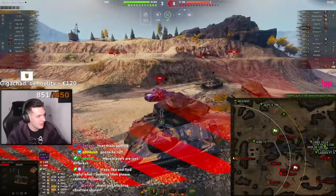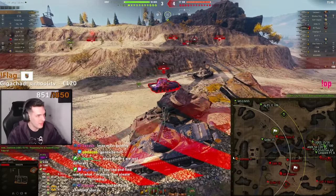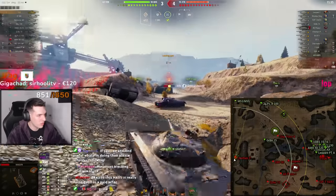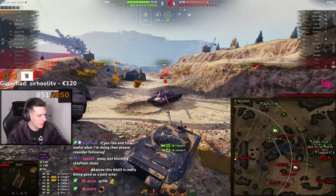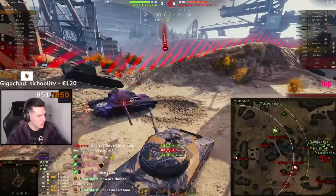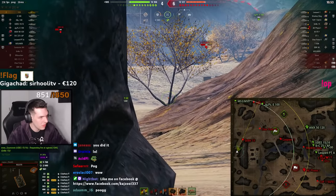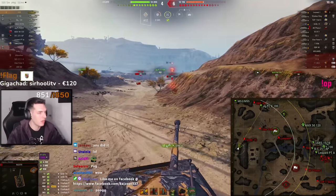I am a two-shot and he has more than 2000 HP, and the only way you can get him is a double trick. Pretty sure I have the reload — unless he has adrenaline rush. Always keep looking at your minimap, especially after such tough situations. He has around 13 seconds reload, but now he's also stunned, so I have to get him fast.